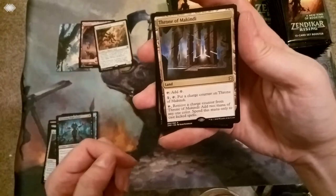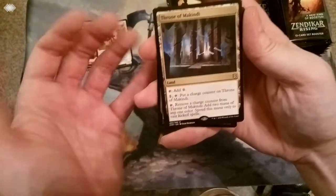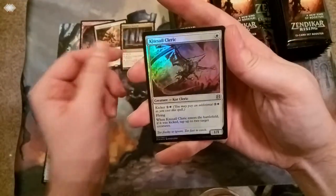A second rare - Throne of McKinney. I don't quite know why there's there. And then we've got our foil, Kite Sail Cleric, and just a token card.